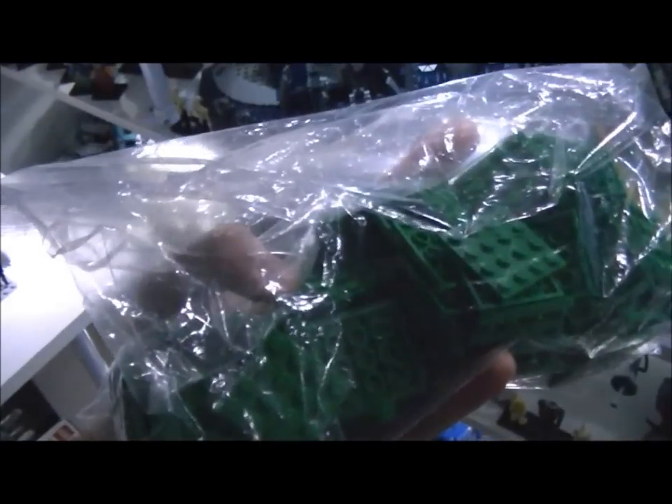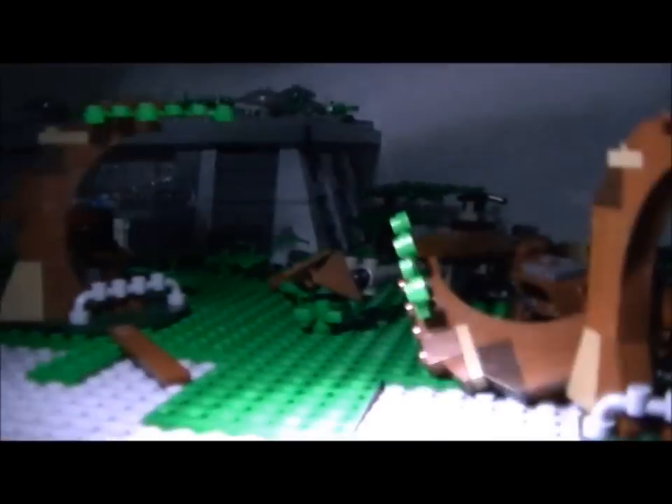I also got some more bricks — some more leaf bricks here for the Endor MOC. And I've got 92 of these green base plates, so those will be filling up on the floor like that, filling up the grey bits.